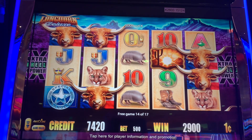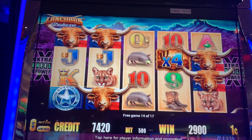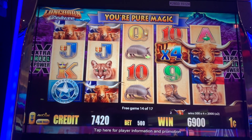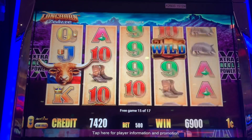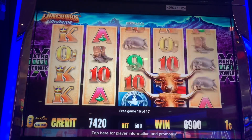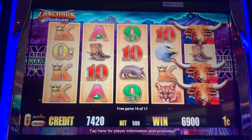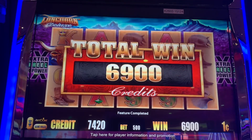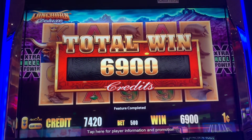Oh! We need 1 more WoW over here — that would be nice. Times 4 which is $40. 3 more spins. Let's get a re-trigger. And last spin. Crappy bonus — $69.